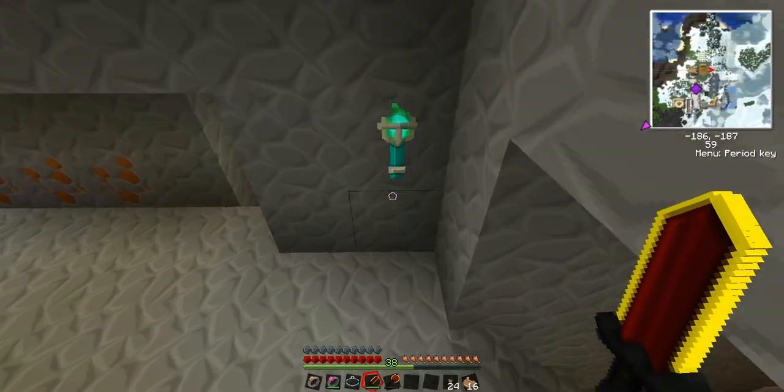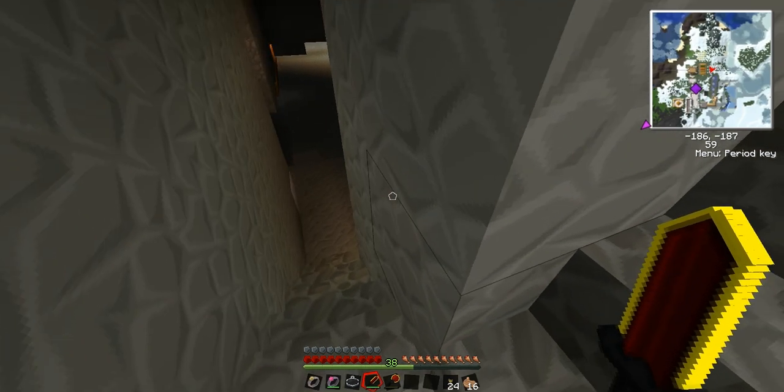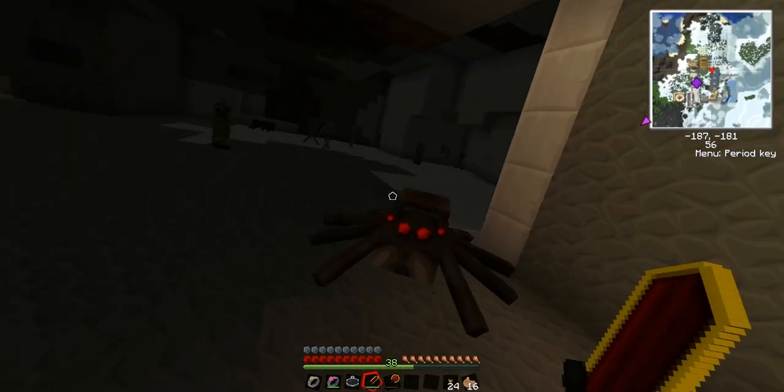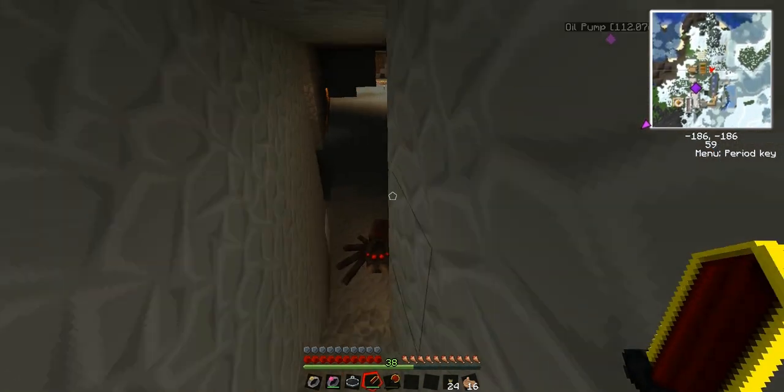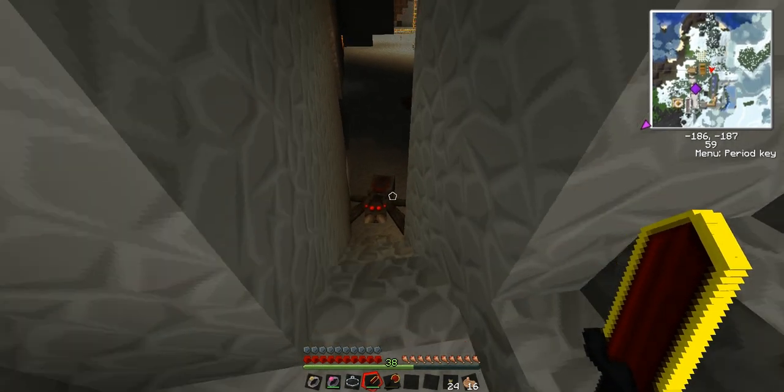If you're wondering what this is, it's called an interdiction torch. It keeps monsters from staying in that area. As you can see, the mobs can't come up here — it just can't jump up here.